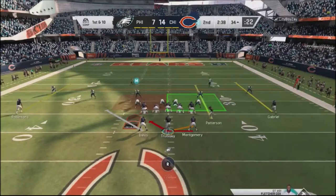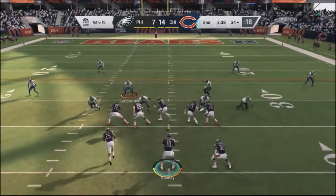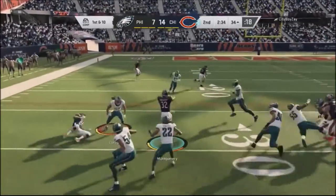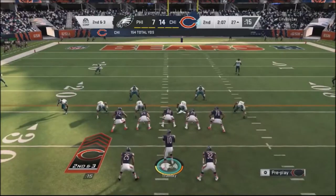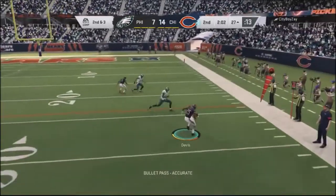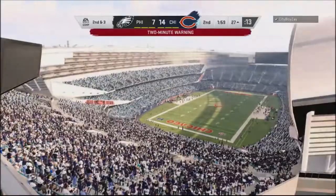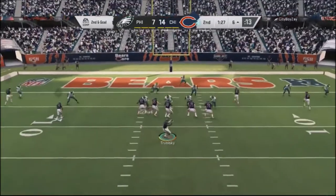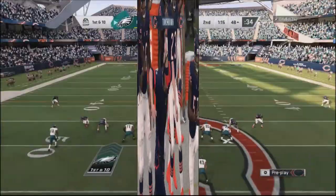Feeling pretty good about this situation. I go into a split formation, playing around with these formations to give my opponent a different look. I'm able to take the ball to the outside, miss a couple tacklers, and get a nice seven-yard gainer. I go to the bubble screen, do a little spin move, and Davis takes the ball down to the two-yard line. Then I go with a split formation with a little delay route by the running back — he takes it in and we go up by two scores.